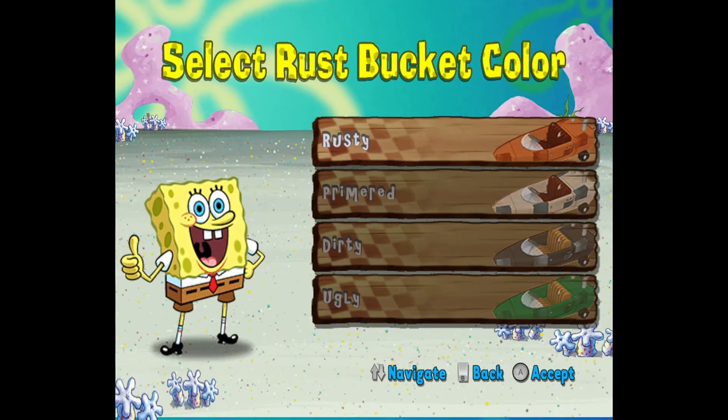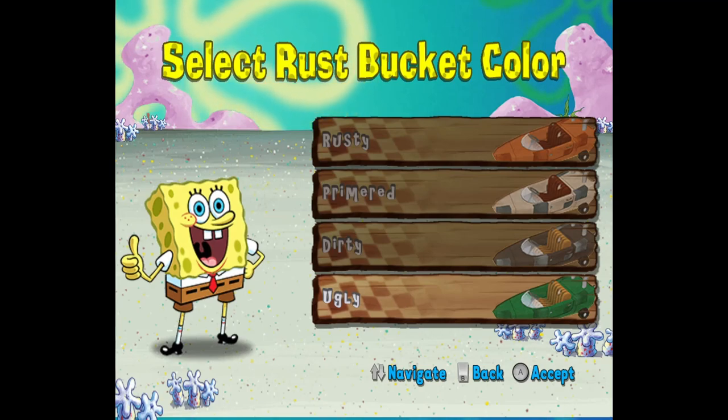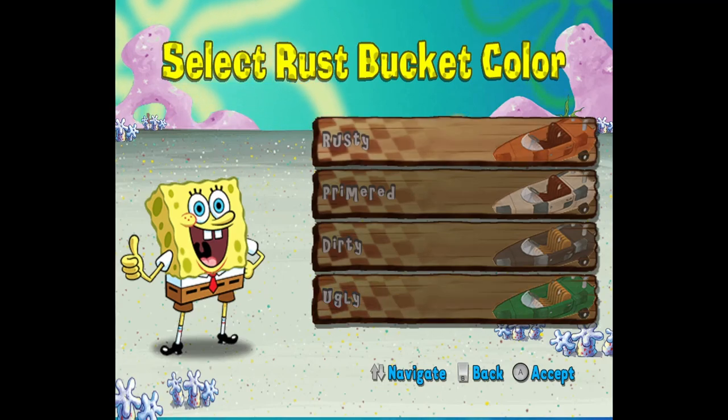After choosing your car, you get four different color choices. We get the best names for color choices I've seen: Rusty, Primer, Dirty, or Ugly. I'm going to be partial to Ugly today.